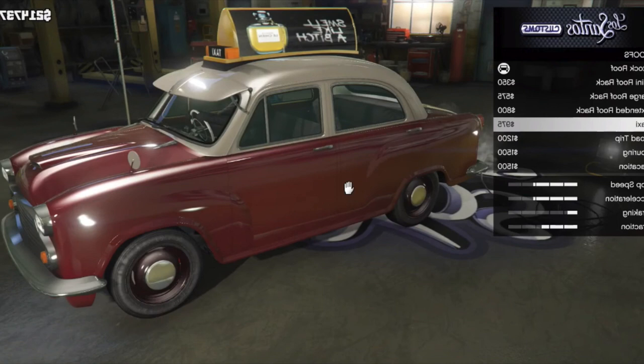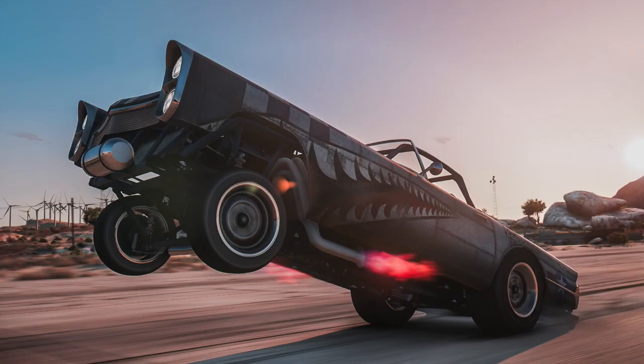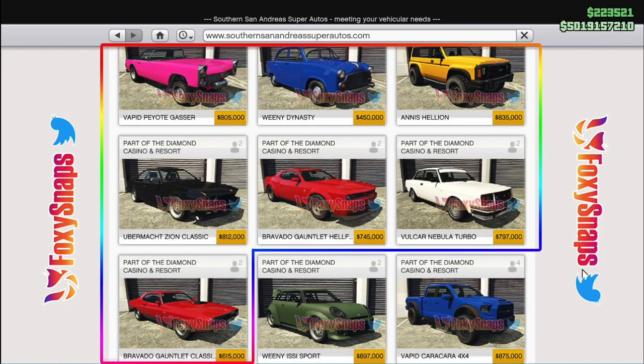The Bel Air kind of looks like a taxi with some Japanese writing on top. And then there's that weird-looking drag car in pink that's already in the game — looks like they're turning it into a proper drag car. That thing has to have some kind of crazy speed to it; there's no way it's a drag car and it's slow.